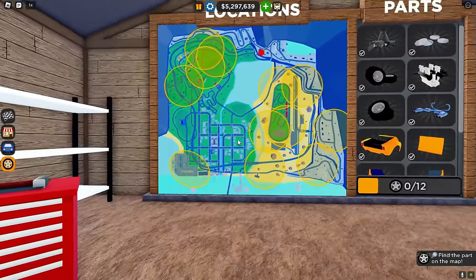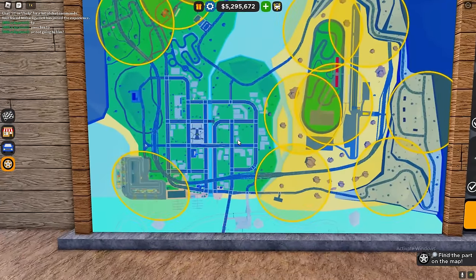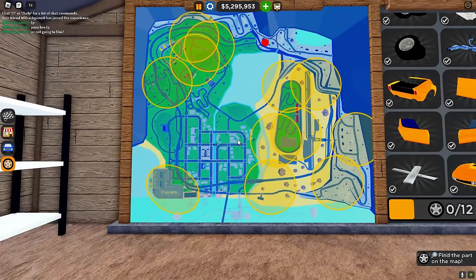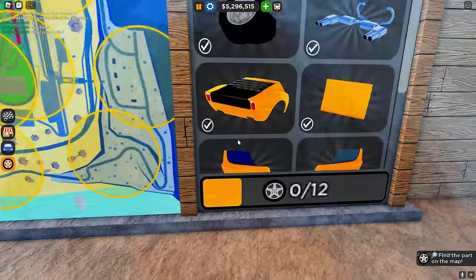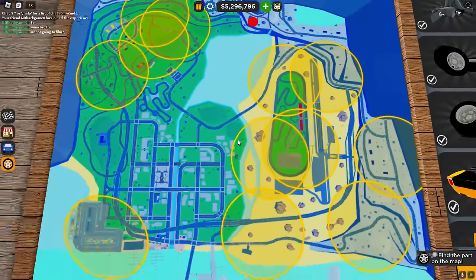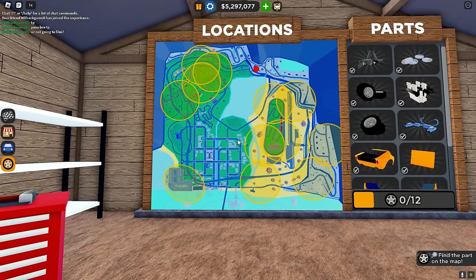Thank you guys for watching. Hopefully this video helped you out. Just pause the video on the map and follow all of the locations I showed you — all the circled locations on the map you see on screen right now. By following those locations you'll be able to go ahead and get yourself this car. Just pause the video, get all the part locations shown on screen, and that's where all the parts are. Thanks for watching and I'll see you in the next one!